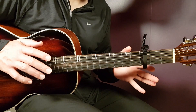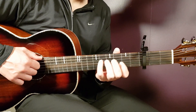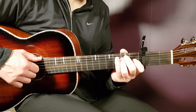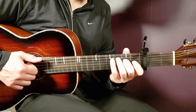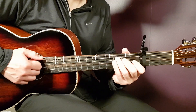Then you apply the same principle to the next three chords: E minor to D to C. E minor is played the same way as the first G — down, down, clap, down. Then D: down, down, clap. Then quickly go to C and play down, down, clap, down, down, down, clap, down.